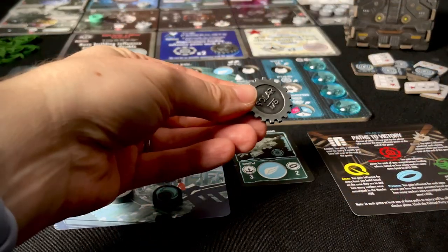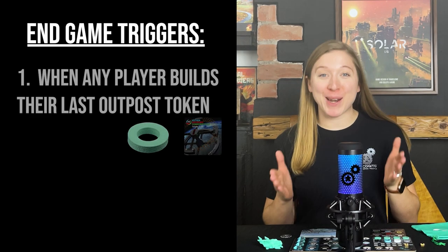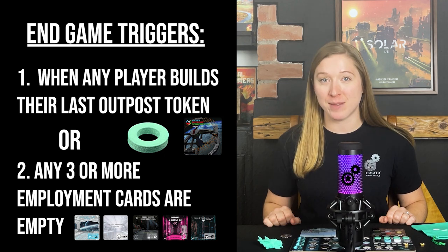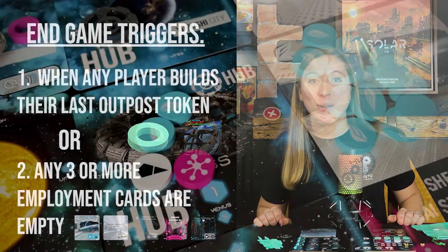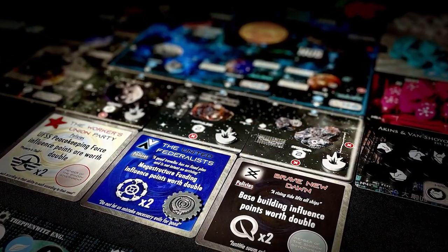The action phase ends when all players have taken all the actions they wish to take. The first player token is then passed one space clockwise and the next round begins with another draw phase. There are two triggers for the end of the game: the first is when any player builds their last outpost token, and the second is if any three or more of the five employment cards are completely empty of workers. When either of these triggers occur, players finish the action phase of the current round and then instead of moving back to the draw phase, play moves onto the election phase where players will find out which party has the most votes.